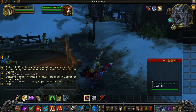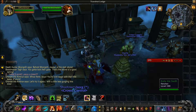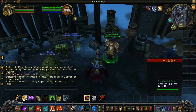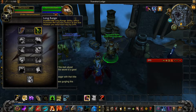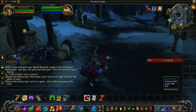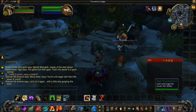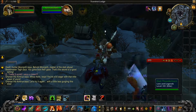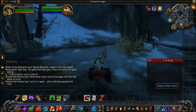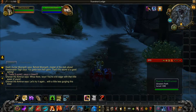Over here you've got a vendor with some repairs to repair your armor. And here is your Class Hall upgrades. There are also some more NPCs over here. I think there's a Cross Ring over here for me to do. And here's a book about your weapons.